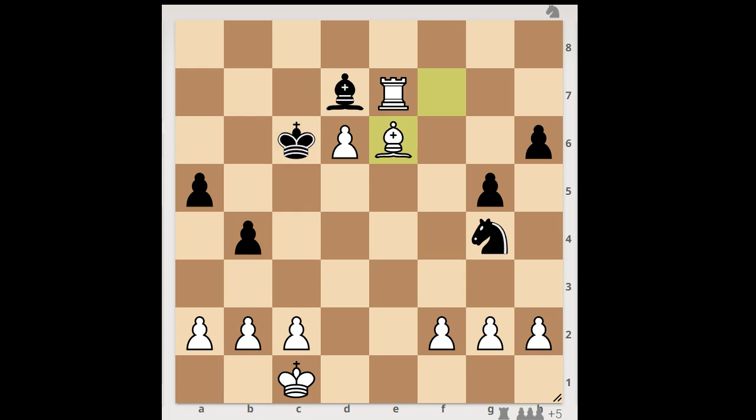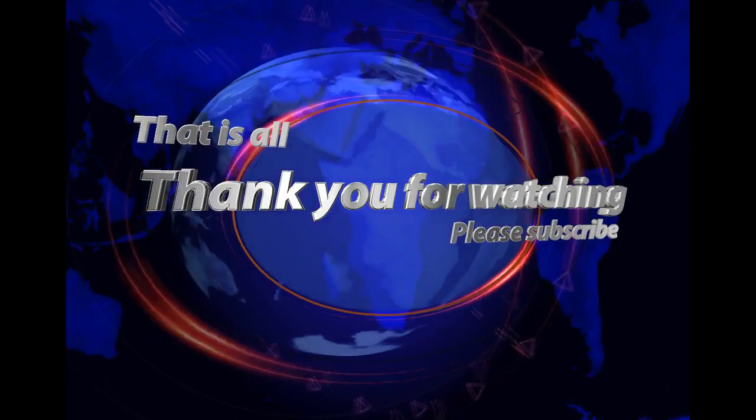Sutin resigned. If king takes pawn, then bishop takes on d7, and after king takes rook, bishop takes knight — and I guess we can stop here. What do you think of this game? And that is all. I hope that you enjoyed watching this video. I wish you good luck with your chess, and bye for now.